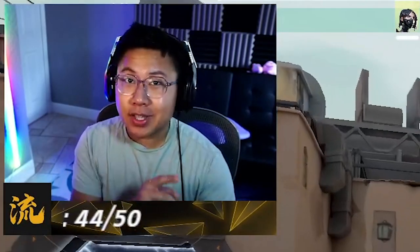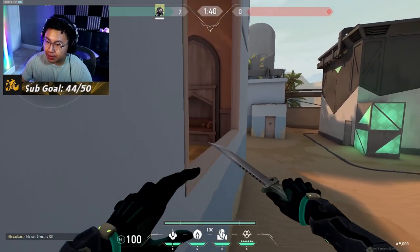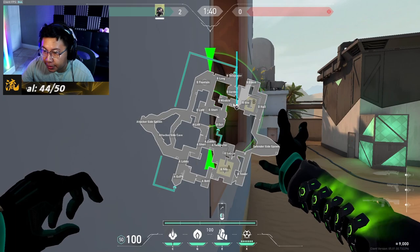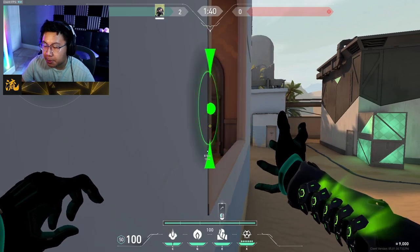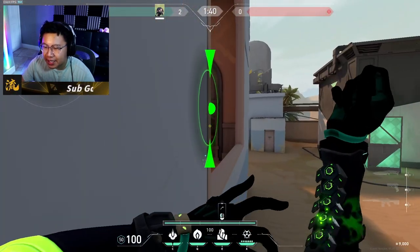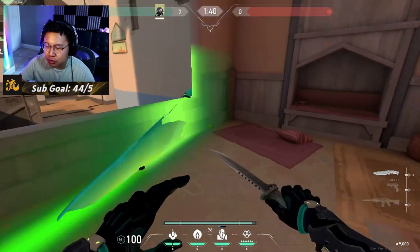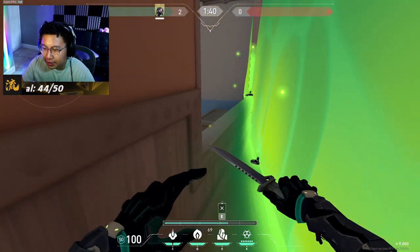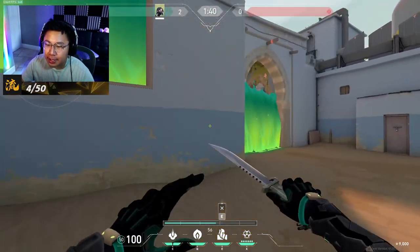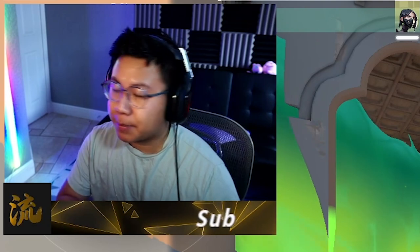Now let's go on to the wall. The wall is commonly used for B, and with very good reason. You're going to try to line up against Hookah, prop yourself up on the box, and aim for the edge of Garden. This kind of leaves a little gap right here, but honestly it's so small and most of the time it would probably get you killed if you tried to hide there. It's good enough and does 99% of the job — it's not perfect, but don't worry about it.